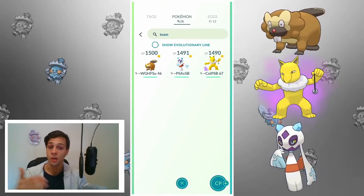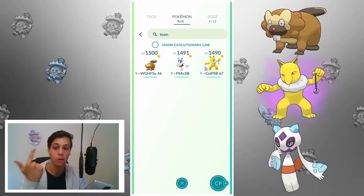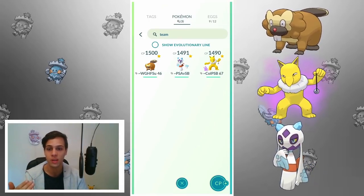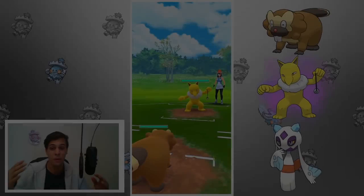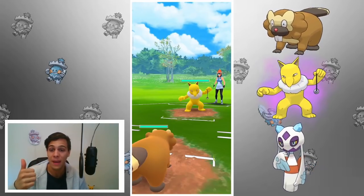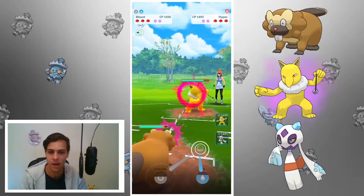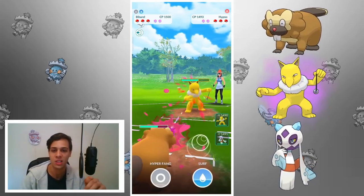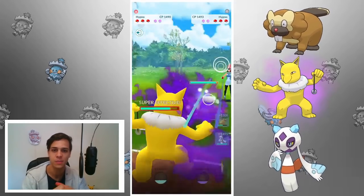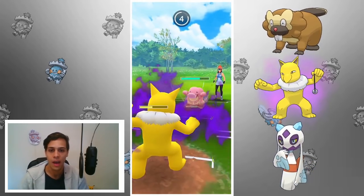If you don't have a Hypno or Froslass, or think they're too expensive, there are some cheap alternatives like Noctowl, Altaria, and Drifblim. The main purpose of Hypno and Froslass is to counter the dragons and Fighting types that Bibarel struggles with, and those three do decent there as well. But Lickitung is very common in this meta — how are you going to deal with it when one Pokémon takes super-effective from Power Whip and two take super-effective damage from Lick?